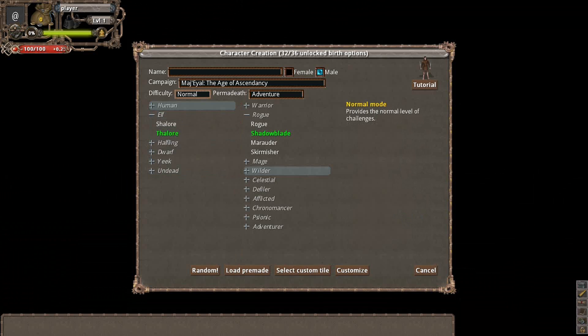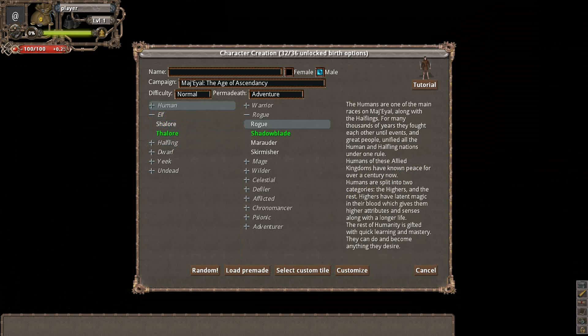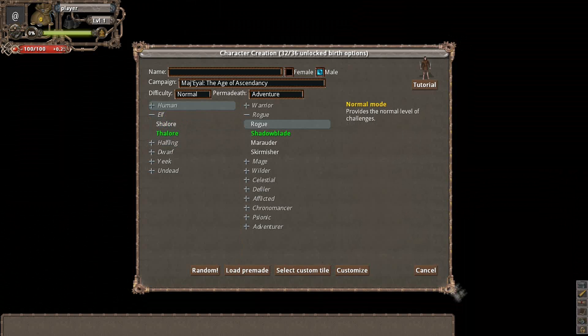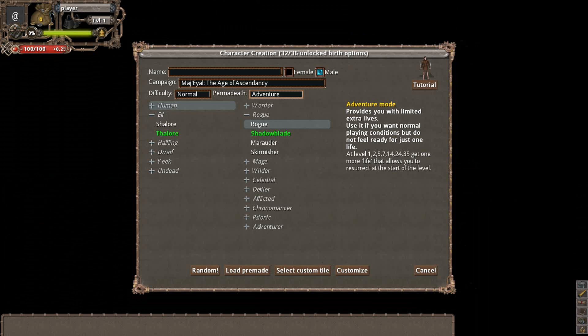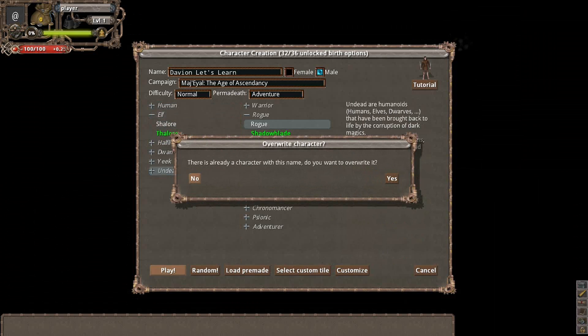I recommend that you play in normal difficulty. I'm not sure if you can play in Nightmare difficulty unless you actually win. I also suggest you do it in Adventure mode. These difficulty settings modify your game's difficulty — difficulty scales the monsters' levels so they'll be harder or weaker, and permadeath regulates how many lives you have. On Adventure mode you'll have multiple lives as you gain levels, which is really good because this game is going to kill you quite a bit. We're going to call this guy Davion Let's Learn and jump right in.